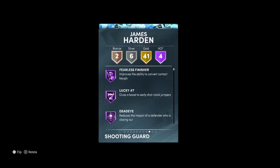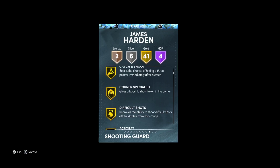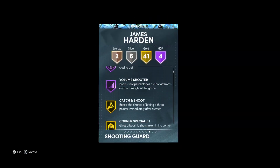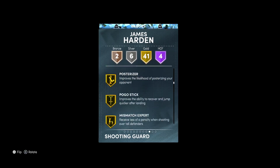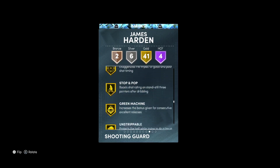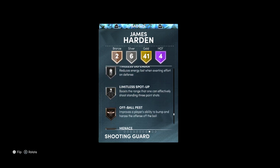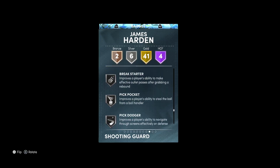We all know how good the amethyst is — this guy is a better version of that. He's got half fearless, half lucky number seven, half deadeye, and half volume shooter. He's got gold catcher, and about 41 gold badges, so badge-wise he's as good as Paul George. He's got catcher, shoot, corner specials, acrobat, teardropper, anchor breaker, glue hands, dimer, clamps, blinders, circus three, and chef on gold. He's also got handles for days and quick first step on gold.